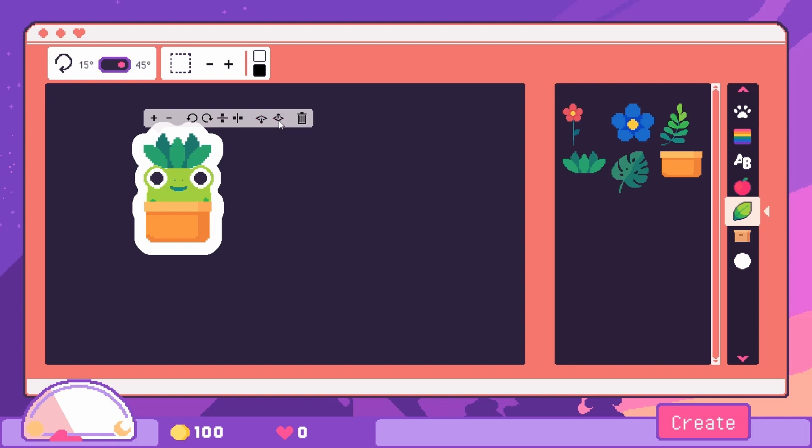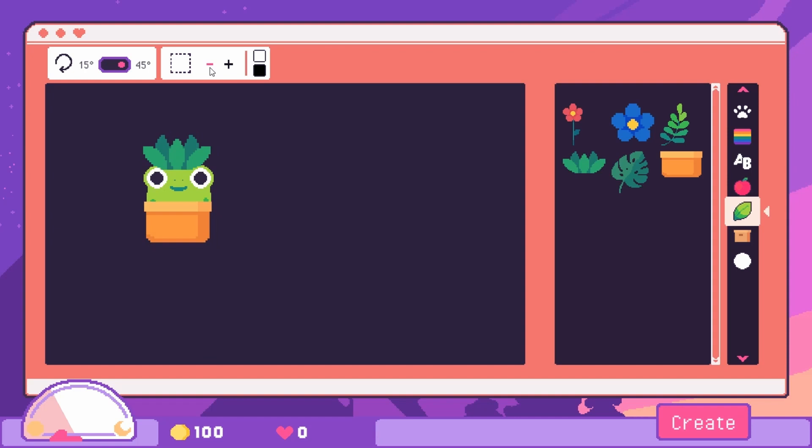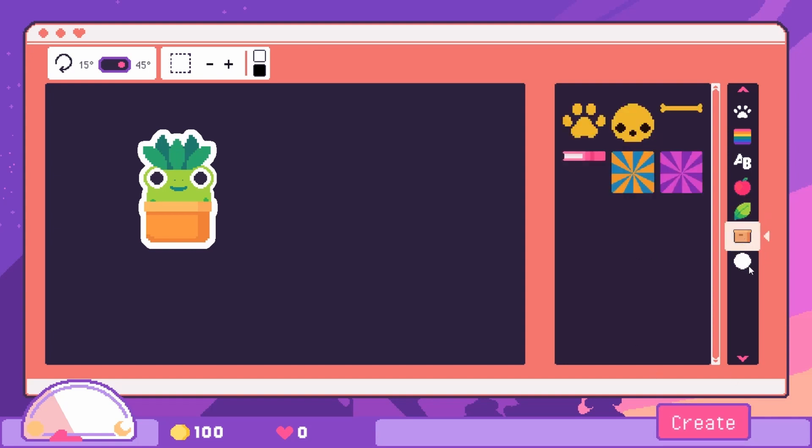I want to make sure everything's in front and looks properly attached. There's a border that I can make bigger or smaller — I'm going to make it just a little smaller to outline him a bit more. I'll keep it white because I think it looks better that way. I'll click create — or do I want to switch this up?